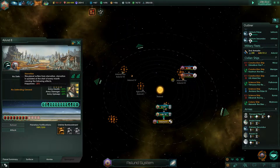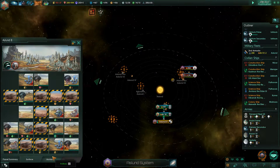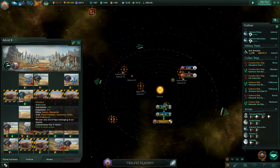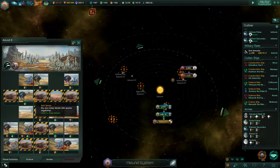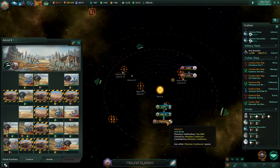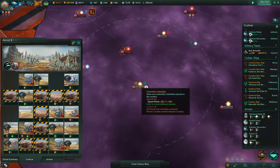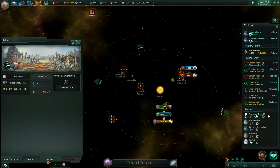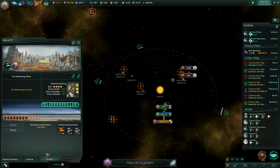Oh, this planet has starvation - they don't even know how to run their own planets. They have somebody standing on a non-used food tile, it has one food, they have starvation, and then there's a hydroponic farm right next to them that they're not using. They're not very good - and that's somewhat intentional. Paradox says that's somewhat intentional, that they're not very efficient.